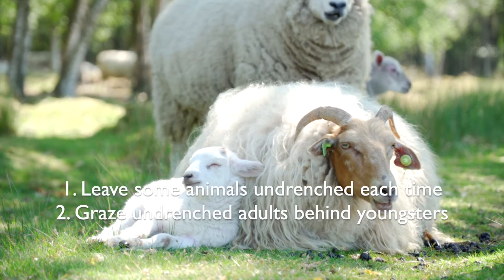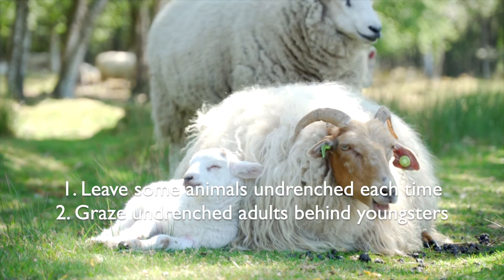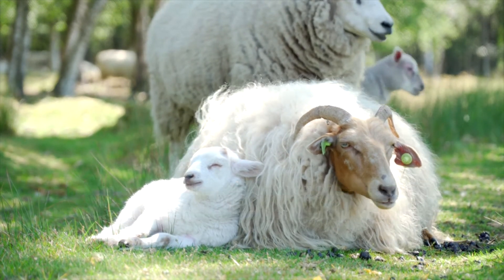Secondly, graze your undrenched adults behind your mob of youngsters. Your adults generally shouldn't need routine drenching, so your adult sheep will be carrying all of the normal humble worms around inside them. Put them in the paddock after your drenched youngsters to make sure that their worms can mix and mingle.